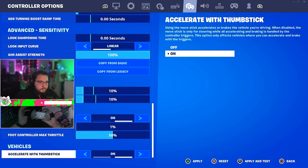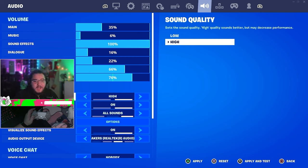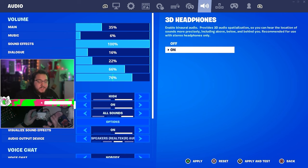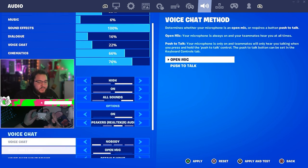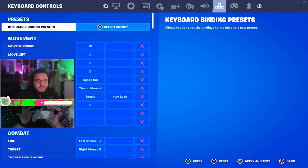For audio, I have a GoXLR so my levels run a bit lower, but it sounds fine. I use sound quality high — you can use low for lower input delay, but I just use high. I use 3D headphones; it's weird to get used to but once you do it's amazing. Visual sound effects — everyone needs this on. It gives you information from a distance you otherwise can't hear. Voice chat is off; I use Discord.